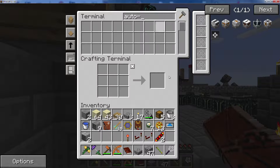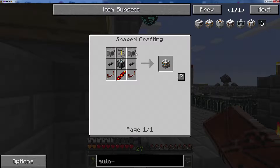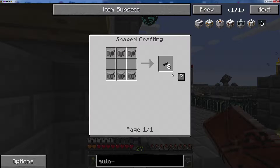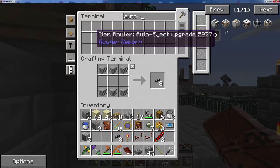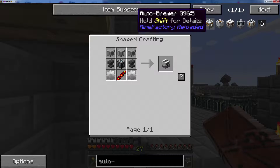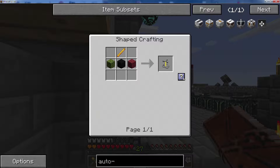Oh well, that's easy. Do we not have any plastic? I guess we don't. We do have that though. Excellent. Alright, next we need the brewing stand.